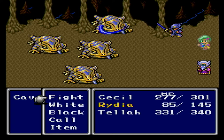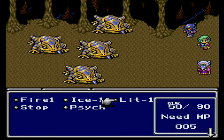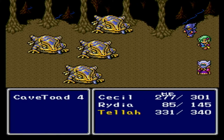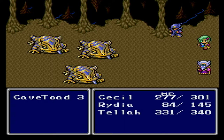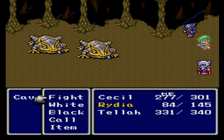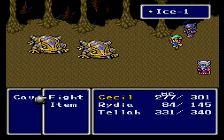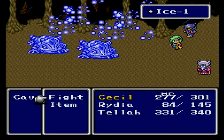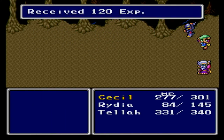Anyway, got a couple of ethers there. Four cave toads instead of three — wow, such an improvement. Cecil, your attacks are normally supposed to kill things. Let's see if these things are weak to Lit — they are not. Must be ice then. Ice — yeah, let's try that. That would be a yes — nicely done Rydia.